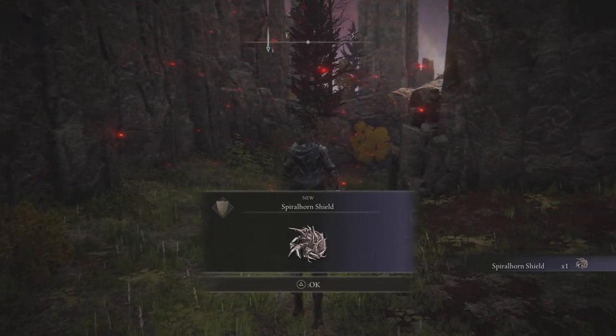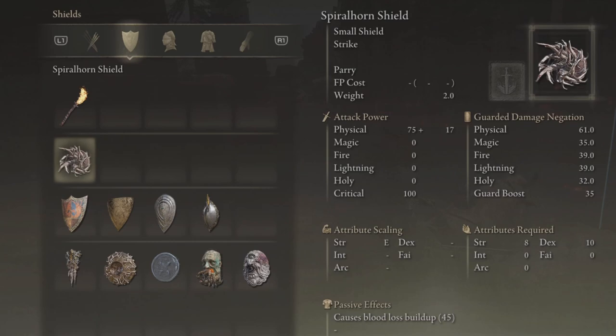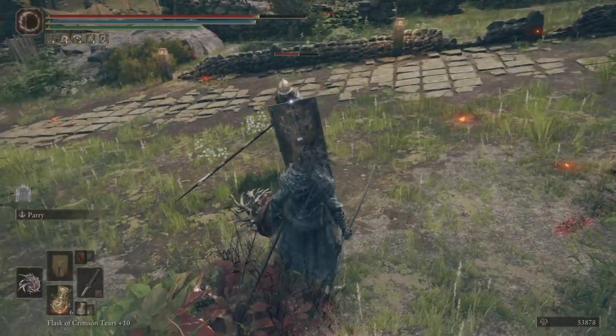I highly suggest you pick up the Spiral Horn Shield. Let's have a look at this on paper and see why it's a pretty good shield. It causes blood loss buildup of 45 as an innate ability, which is pretty cool. It requires Strength of 8 and Dexterity of 10 in order to wield the skill Parry. Use the skill with a foe's melee attack to deflect it and break the foe's stance, which is pretty nice. And it boosts immunity, robustness, and a little bit of focus as well.